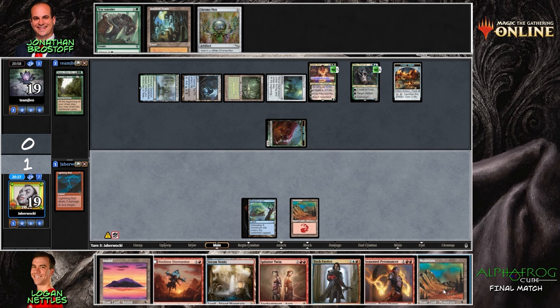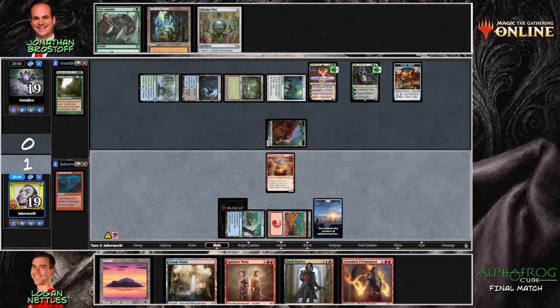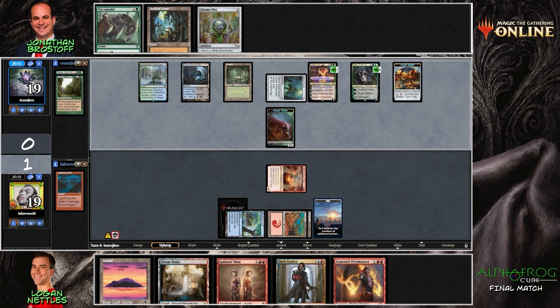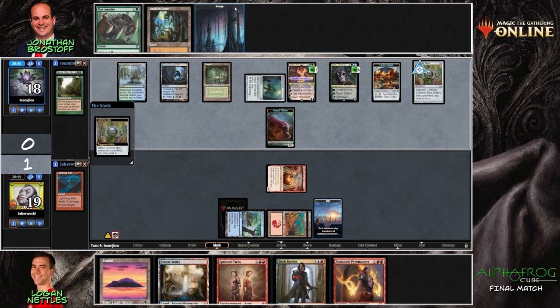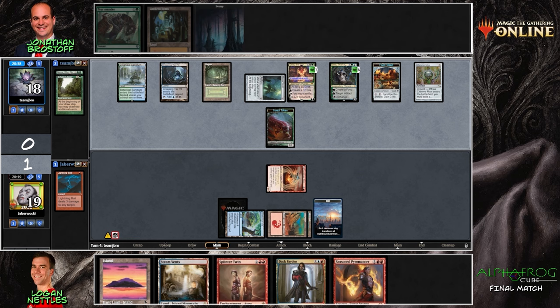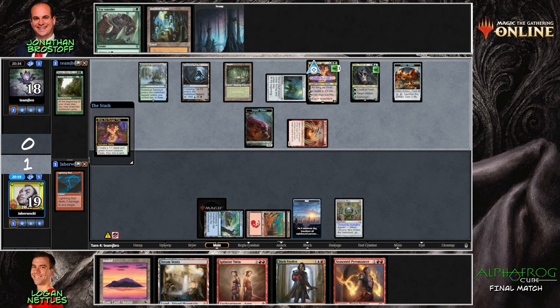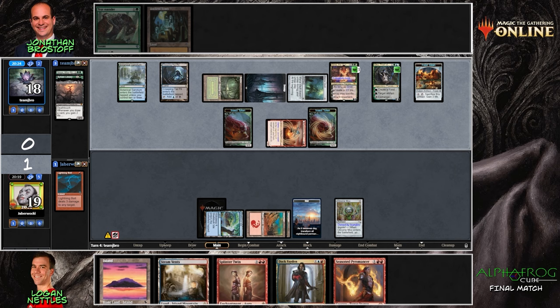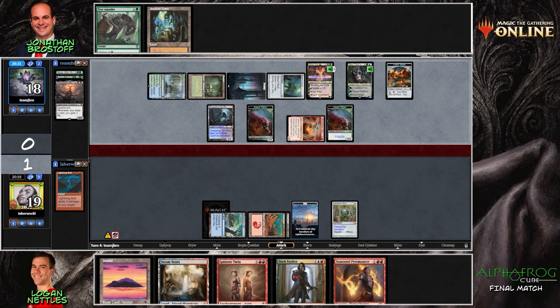End-step Lightning Bolt targeting the untapped insect token — clearing a path for the Stormseeker. Oko coming into play this turn is just actually devastating, and I almost wonder if we're kind of priced into something like the Splinter Twin combo to get ourselves out of this. There's just so much loyalty in play right now. Logan's best bet is maybe to find — he's got Dack Fayden and Seasoned Pyromancer — so that's a lot of looks for a Pestermite or Deceiver Exarch.